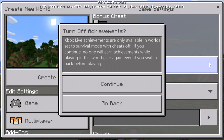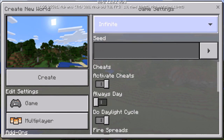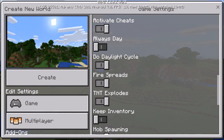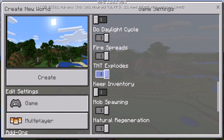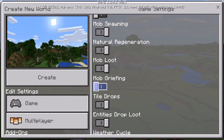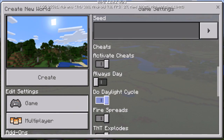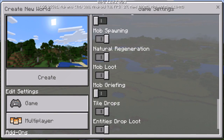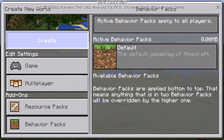World type is the same. Under cheats they now have a bunch of game rules: always day, daylight cycle, fire spreads, TNT explodes, keep inventory, mob spawning, natural regeneration, mob griefing - which is great so mobs won't destroy your world - tile drops, entity drops, and the weather cycle. That's really cool.